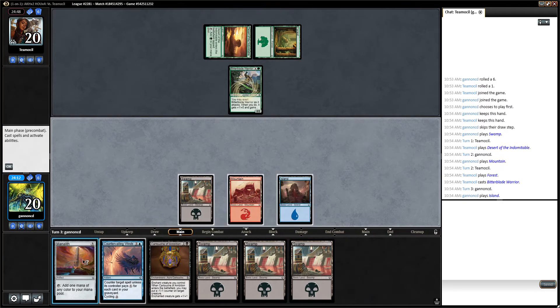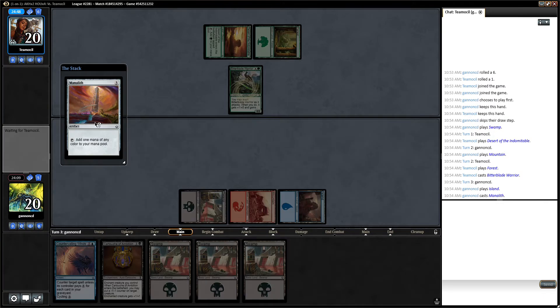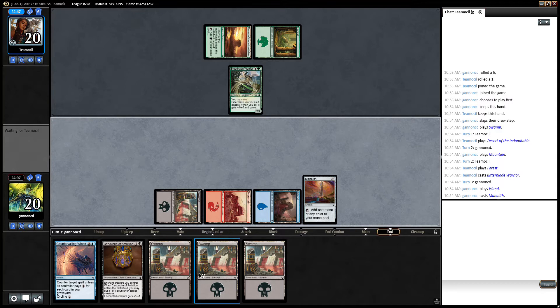That's a swamp — actually, probably any land was the worst draw for our deck, because this Manalith lets us play any spell we can draw.